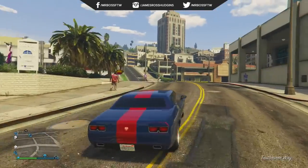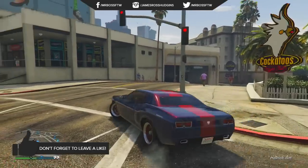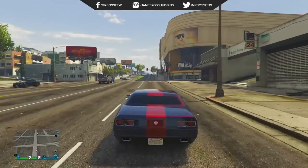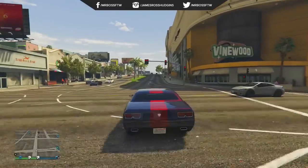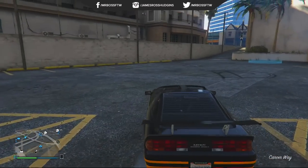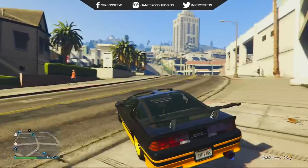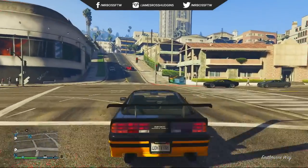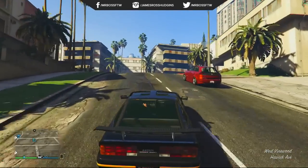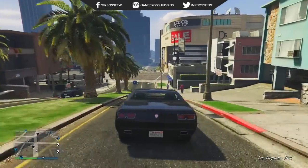Today we're gonna be focusing on two cars. The first one is gonna be the Bravado Gauntlet and the second one is gonna be the Imponte Ruiner. I believe this is going to be the final episode of this series as there aren't any more rare NPC cars that can be found like this. I think there's a rat loader located up near Pluto Bay, but it only sells for like six or seven grand. I want to cover these last two cars — you guys have really enjoyed the series and showed a ton of support, so thank you so much for that.